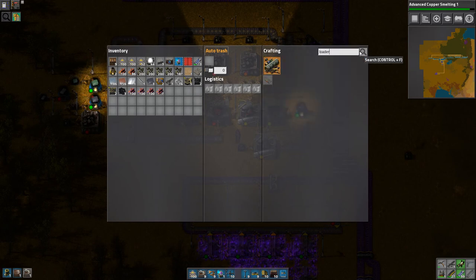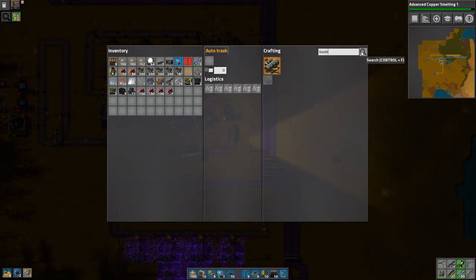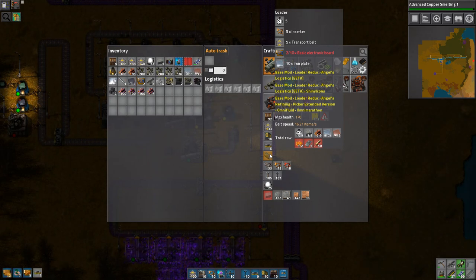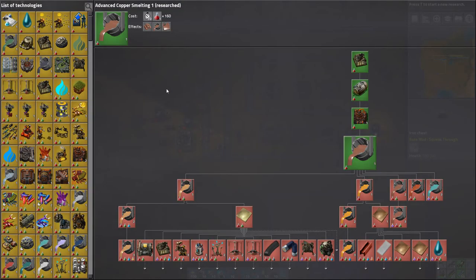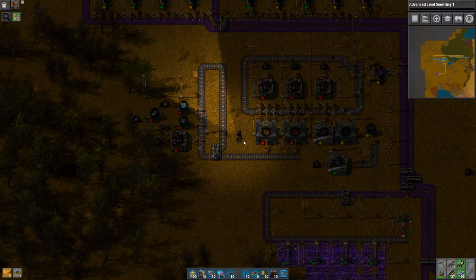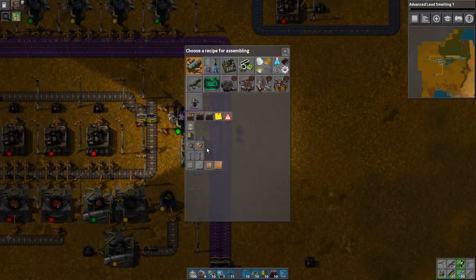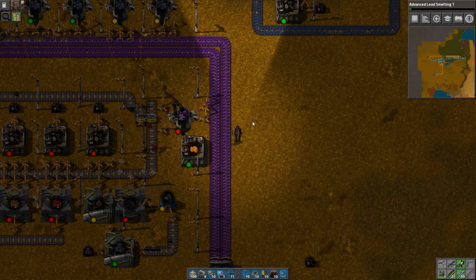Okay, loaders. Loader. So I'm gonna need a loader - it's in this tab. Battery low, I'm sorry. Charging battery. Solder plates. Do advanced lead smelting as well. Okay. Loader. So I got the solder. Now I'm gonna need resin, which I can only get from here. 100 wood - make me some resin please.